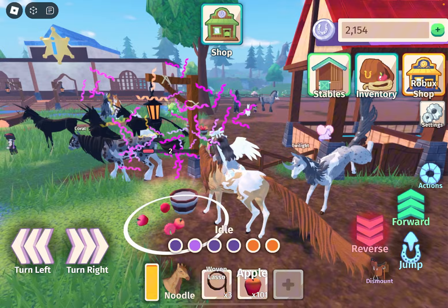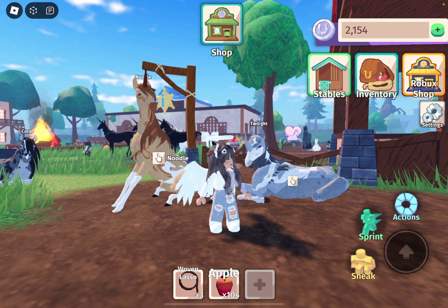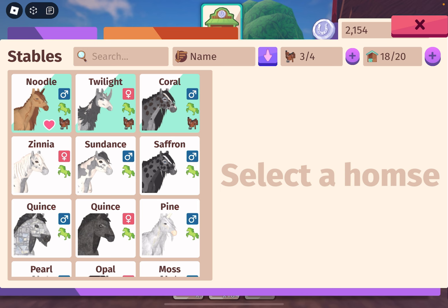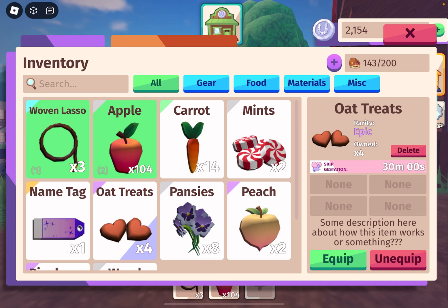Different foods give you different countdowns. This horse is going to have a foal — there's a timer for how long it will take, and usually it's around five hours, which is a pretty long time. But you can feed your horses different foods to make the countdown go by faster. It's called Skip Gestation. The rarer the food, the more minutes it will take off. The oat treats do 30 minutes, these do 22, and so forth.